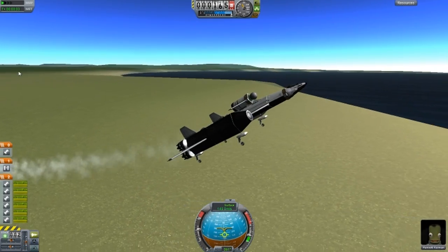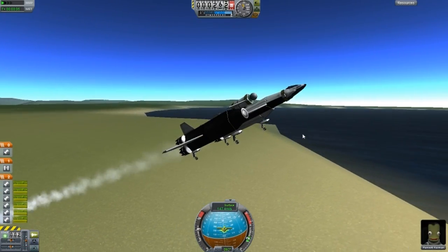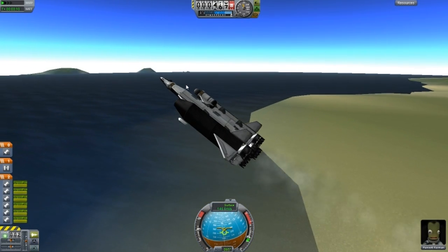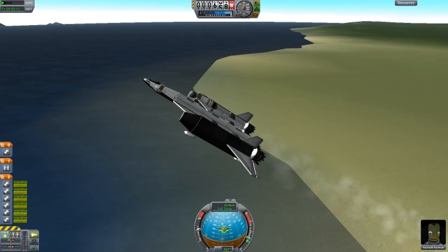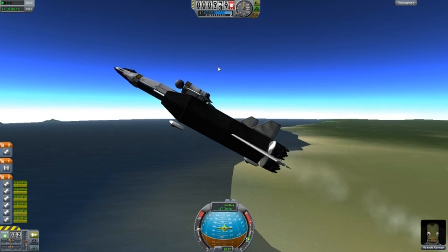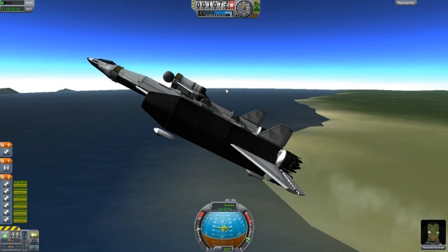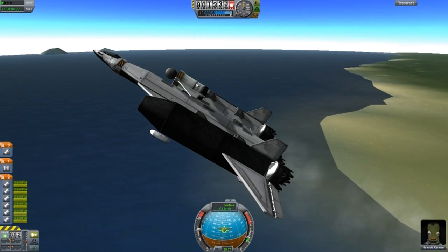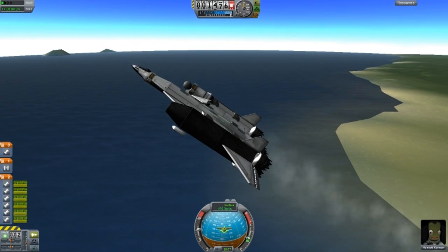Yeah, I had a lot of problems with designing this — mainly because of the mass and the lift, which was slightly confusing for this design. Because once you add a certain amount of weight on the top part, the mass will move, and then if you add a wing onto that part, the lift will move as well.